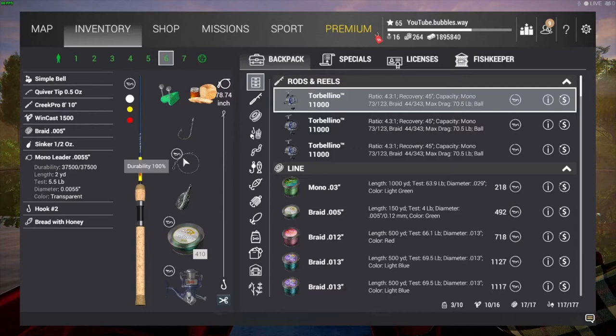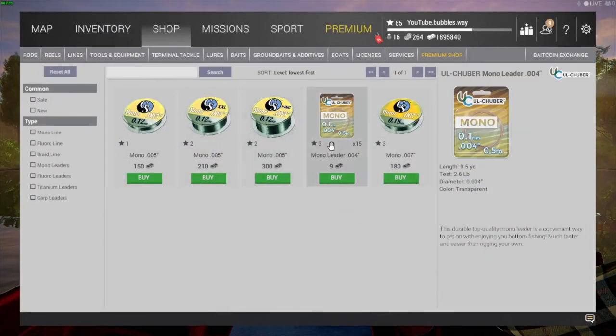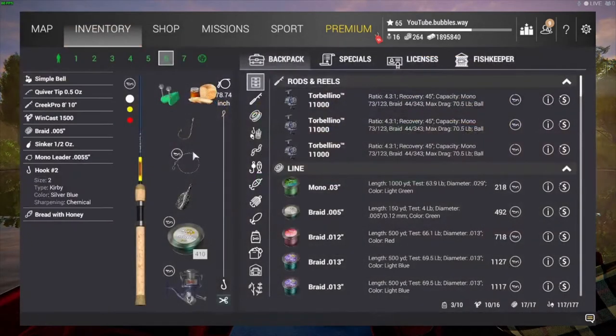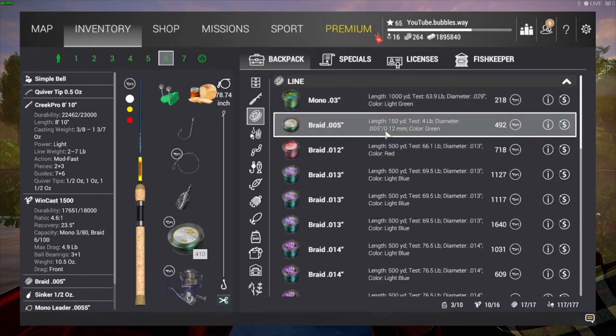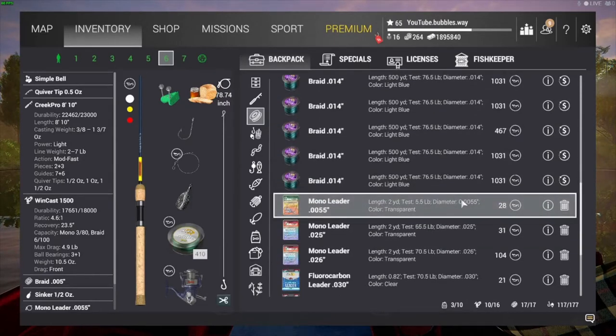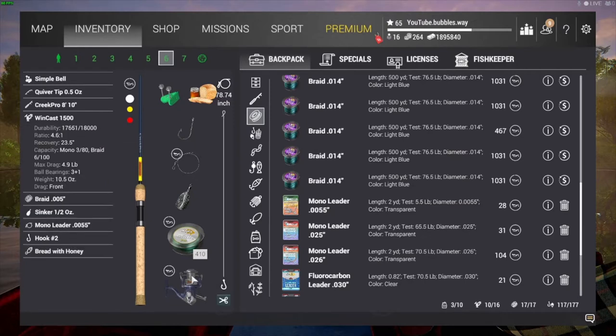I'm going to be using the Creek Pro 8'10" rod with a hash 2 hook. The leader — this one requires level five, but you have to buy it with bait coins. It costs three bait coins. You can also get a 5.5 pound leader with bait coins, which is a little bit stronger. The line is a 4 pound test braid, and you need level five for the line, level five for the reel, and level five for the rod, then three bait coins for the 5.5 pound mono leader.